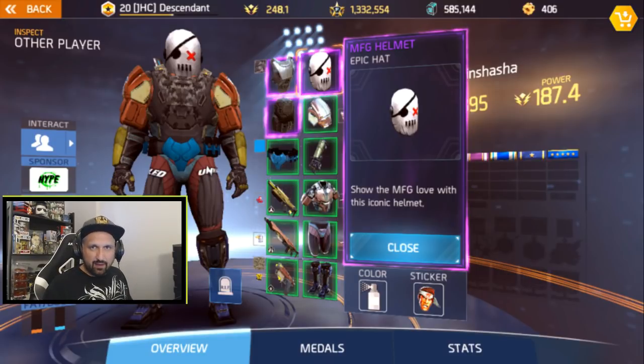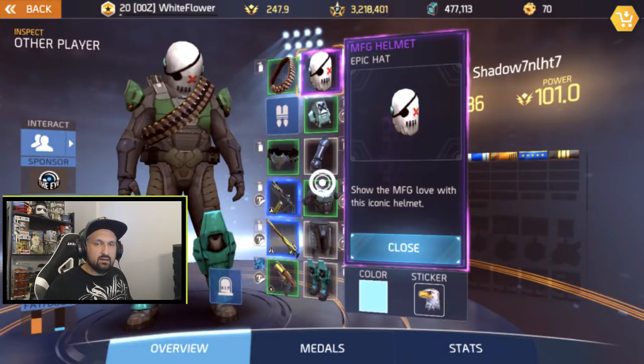We have a sneak peek at one of the new emotes, but before we talk about the update we're going to talk about the MFG helmet. The epic hat has been spotted a couple times — some of my friends have been posting pictures on Discord. This one from Descendant: he spotted a player at the bar, a low level player with green gear, 187 power, and he was wearing the MFG helmet.